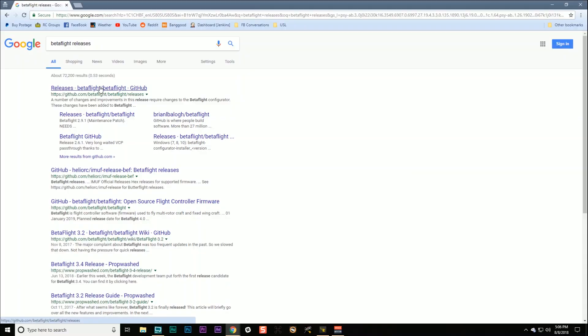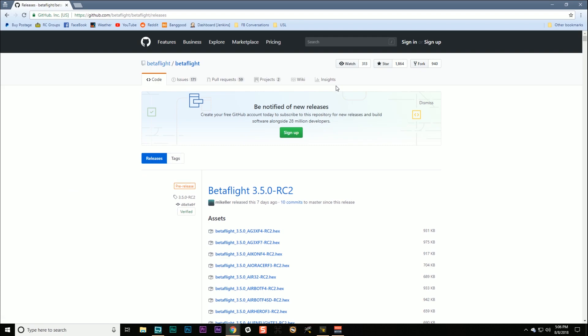The good news is that they've slowed down the release schedule since the old days when they'd have a new version every three months. It was about six months between 3.3 and 3.4, and that gives somebody like me plenty of time - maybe even take a day off. Anyway, let's go take a look at the Betaflight releases and just see how long it's been since the last one.